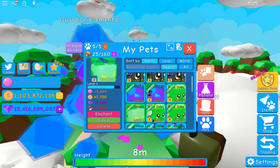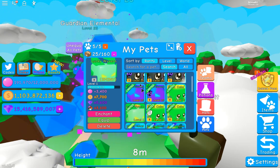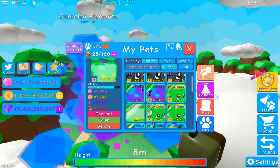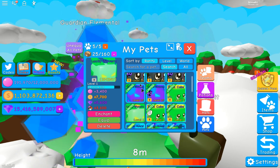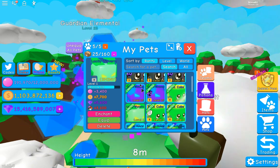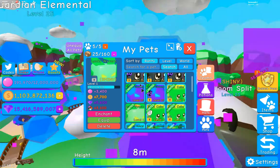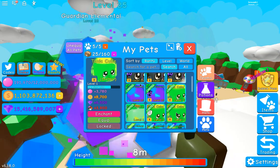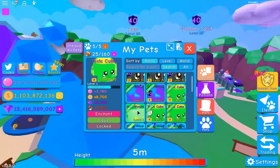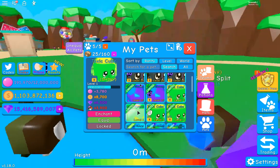So we're gonna be giving away this shiny lucky wyvern — good guys, just enter the giveaway, you can get these amazing pets. You just have to put your username down there. If we're in a really good mood, we'll give away this shiny toxic cube as well — way better — but probably not, guys, sorry.